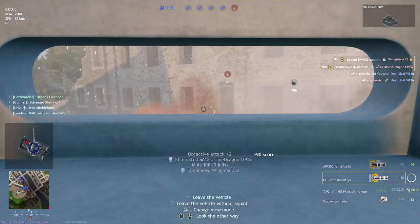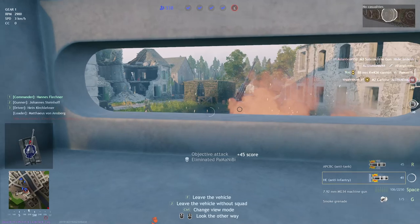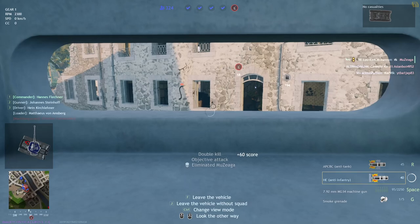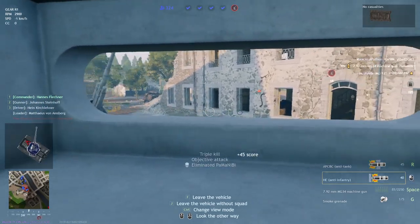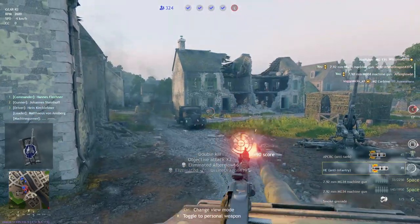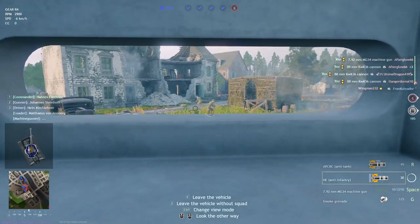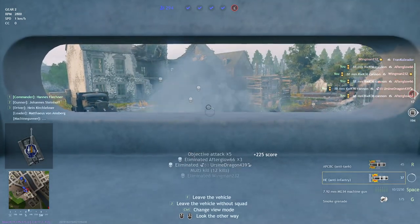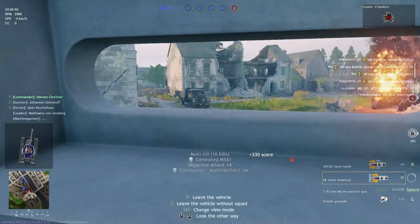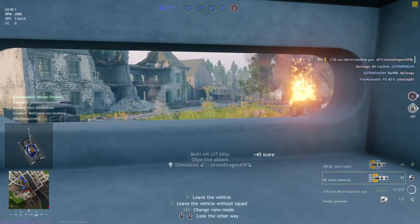One major mistake I see tankers of all skill ranges make is simply sitting in the back of the map, shelling an objective over and over again. While sometimes this is correct, often it's not going to help your team very much — smart enemies will have multiple rally points down and will quickly replace any losses. Instead, a better option is to lock down an avenue of approach to the objective. If the enemy is harassed and shelled as they push onto the objective, they're more likely to be forced to deal with your tank, shifting their focus away from the objective and allowing your team to secure the point. Try to position yourself to cut off reinforcements. When the enemy inevitably comes for you, stay mobile and avoid launchers and explosive packs. Your goal is to delay them and inflict as much damage as possible while your team secures the objective.